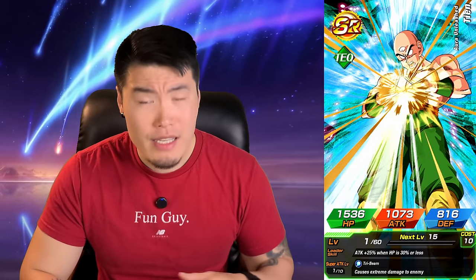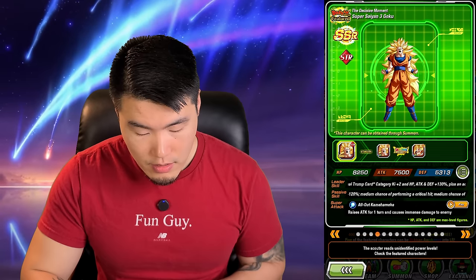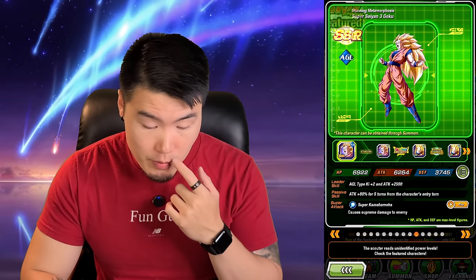We're on the Saiyan Trio banner now. I want to check out the banner too — I think I saw the LR Vegeto Blue, which is not the most exciting to me honestly. I think they're like 79% but I barely use them, so it wouldn't be a super hype pull. But there are a couple units on this banner that I need my first copy of. I think there's a Frieza and Turles who I don't have.